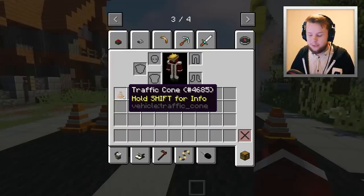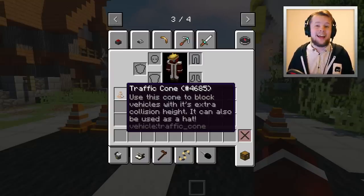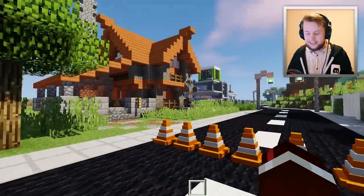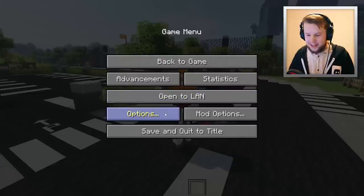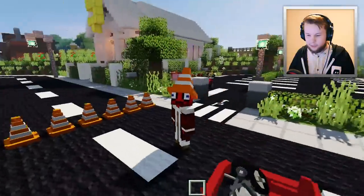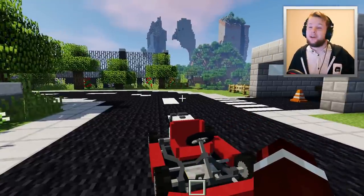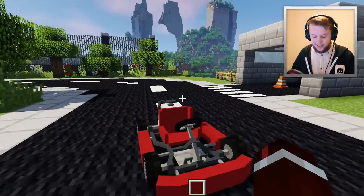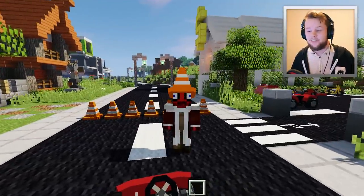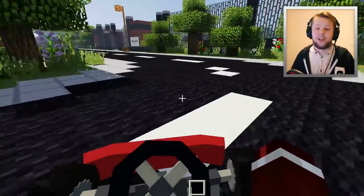If you hover over the item, you can hold shift to see some info about it. The second line says it can also be used as a hat. So you can put this cone on top of your head and use it as a hat. We'll turn off the crown so it works a bit better — and there we go, we've got a cone on our head! Traffic cones are sometimes referred to as witch's hats, and that's why it looks like one.